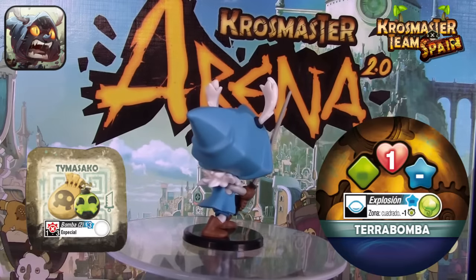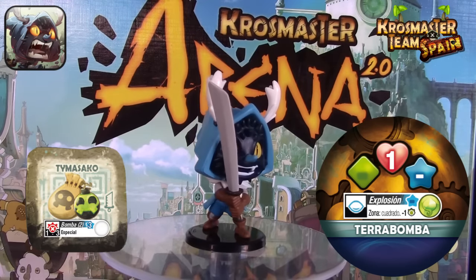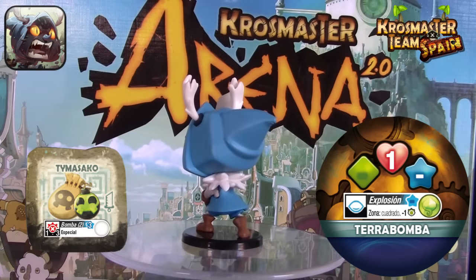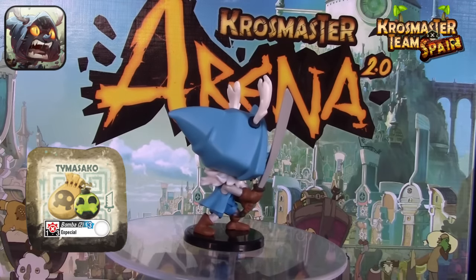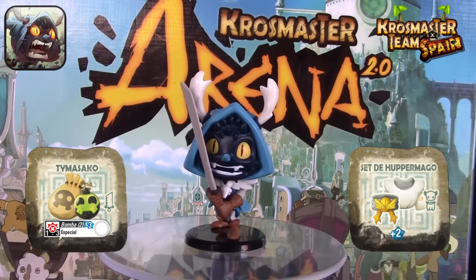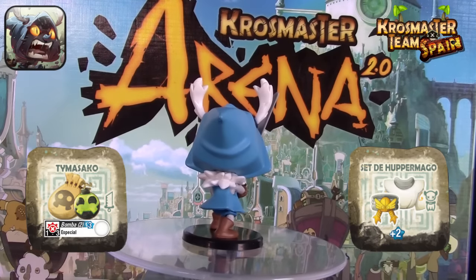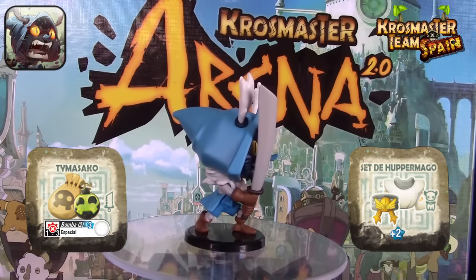El saco de bombas —el timasaco— nos permite colocar las nuevas bombas en línea de visión por 3 puntos de acción. Combinado con alguna recompensa que dé más PA puede salir genial. Una combinación que recomiendo, que ya me ha funcionado en partida, es el set de hipermago —más 2 PA— con el timasaco. Partiendo de 6 PA subimos a 8: podemos combinar la crisis draconiana con colocar una bomba detrás del objetivo para que no retroceda, haciendo un combo sencillo entre estas dos recompensas.